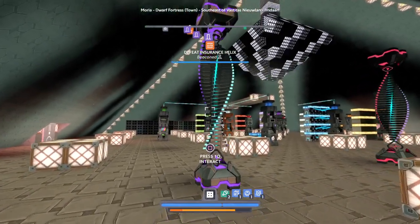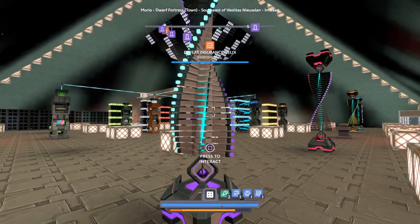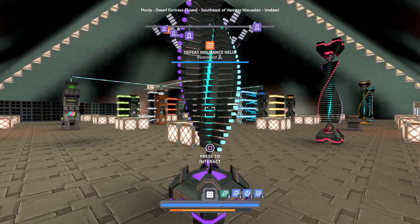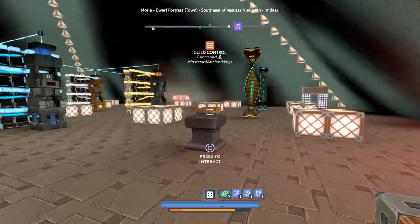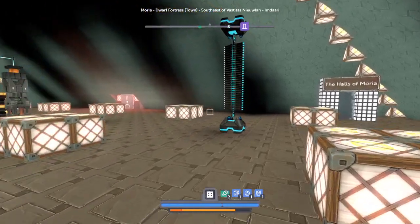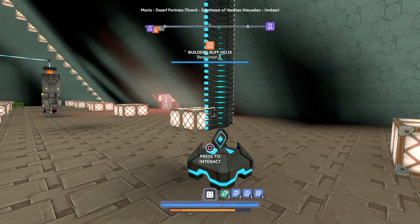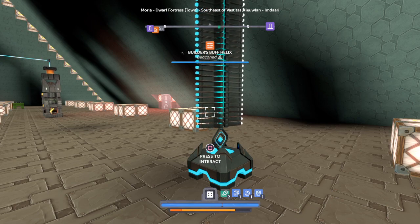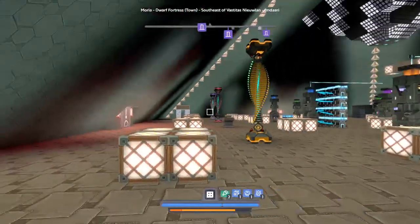We've got all of our guild machines up and running. We've got Defeat Insurance Helix, Lava Protection Helix, and Grapple and Run Helix going, giving us guild buffs. Of course, we don't have the Buffers Builders Buff Helix because we can only have three buffs, and that one's not very good.